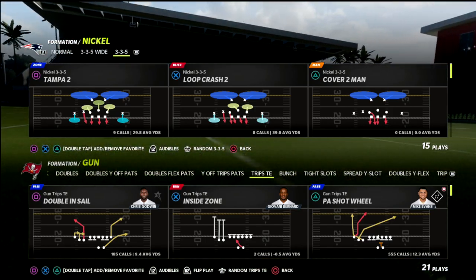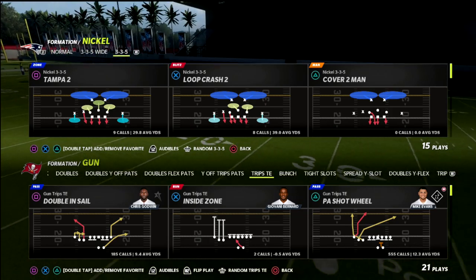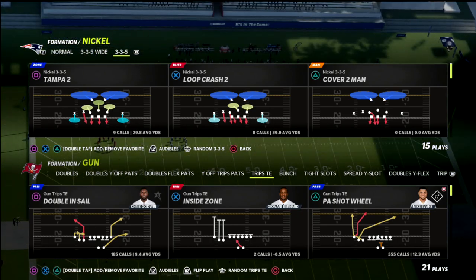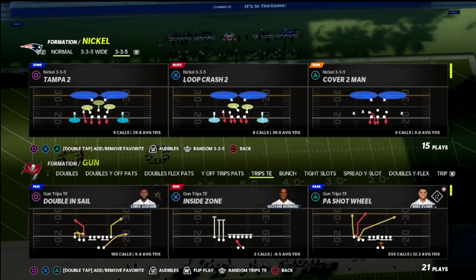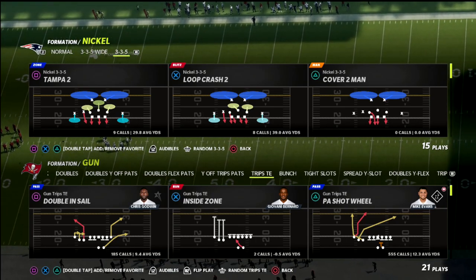We've got a really cool film study coming in the next couple of days on Henry's Madden Championship — how his defense was able to get a key stop against Wesley, analyzing some of his game. If you want that, it's all available in the description. Today we're talking specifically about a concept to counter certain coverages.